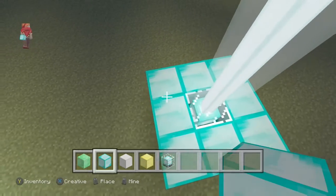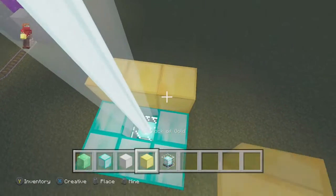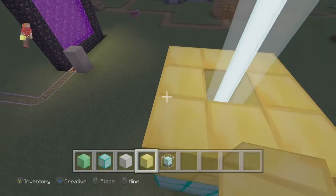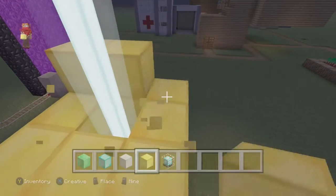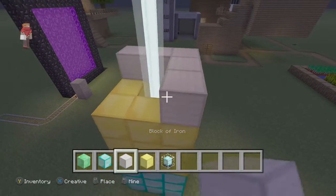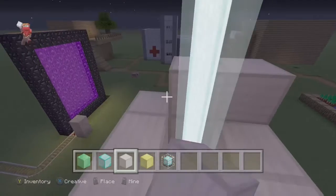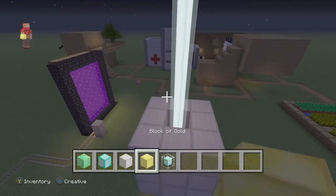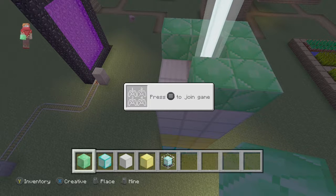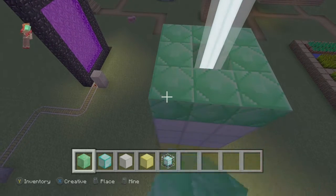Now we need to make a beacon, so we'll make it with three diamonds and make gold. You need to make more gold, more gold. Then make iron, iron — make iron like this. And let's see if you put an emerald block on it, an emerald. Now we've got to make it look very pretty and nice.